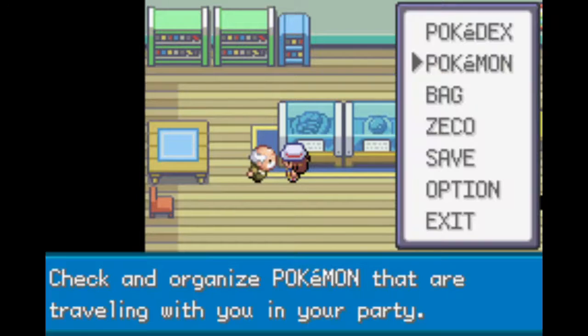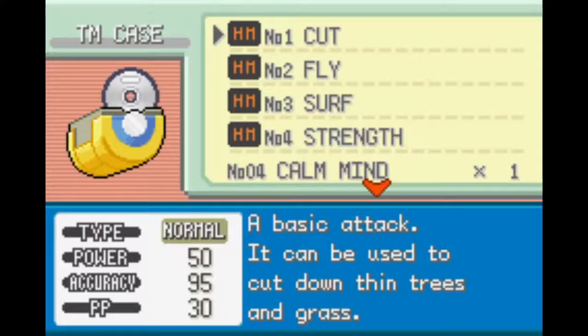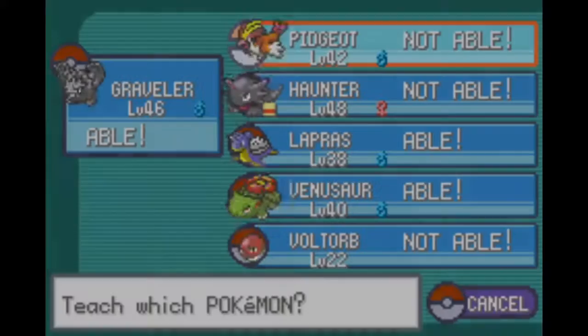The move I wanted to teach Strength to is my Graveler. Now I just have to figure out what move I want to get rid of to make room for Strength.